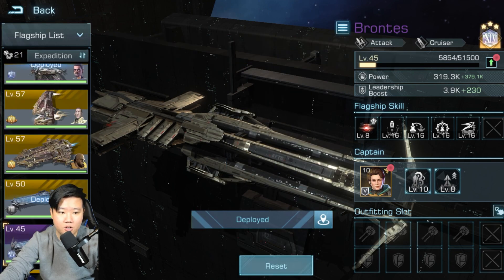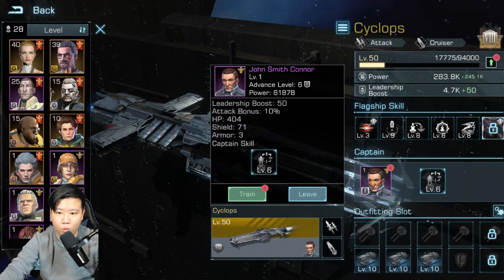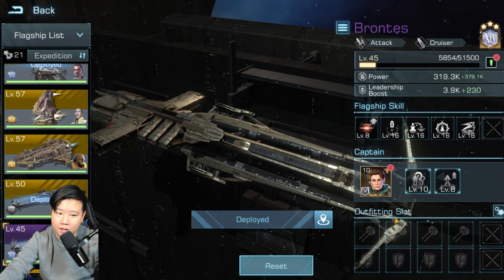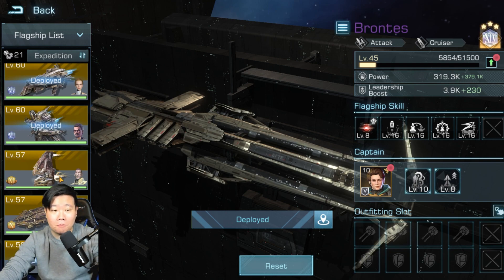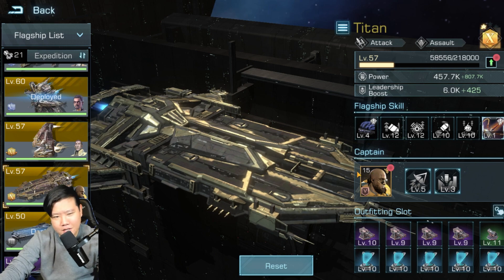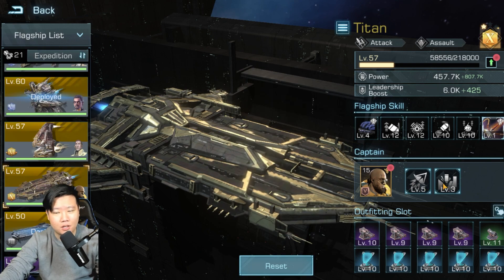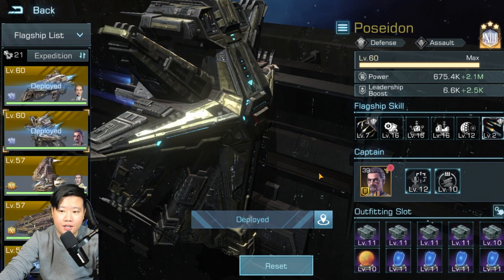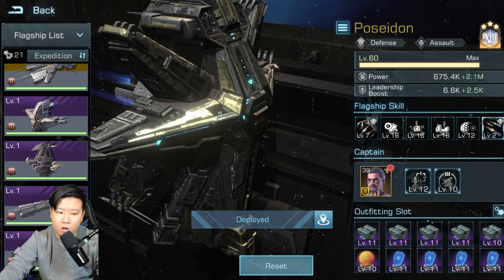I notice I have some incorrect crew set up here — you can ignore that. You need to make sure you put your highest-level captain in the higher slot. We'll talk about captains in a future video. As you can see, my captain is not the best on my second and third fleet. I'm using Greg Lee here at level 15 for the leadership boost and a small flagship boost, while my main ship has a pretty good captain.